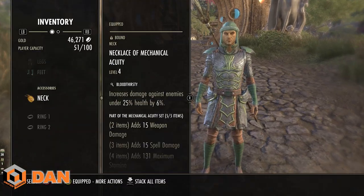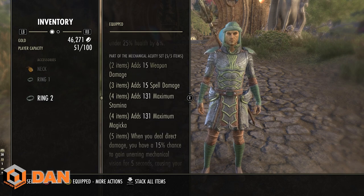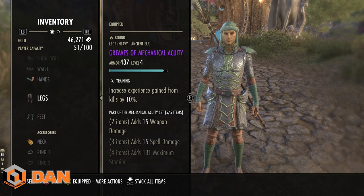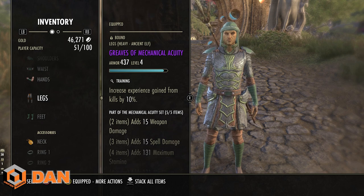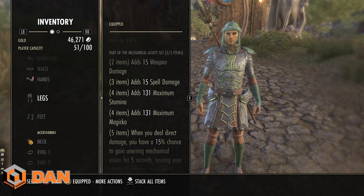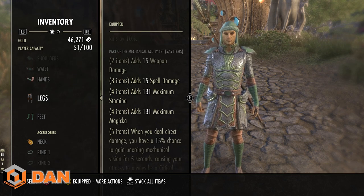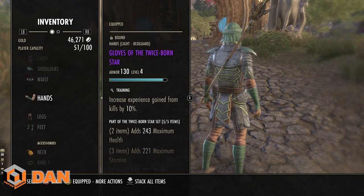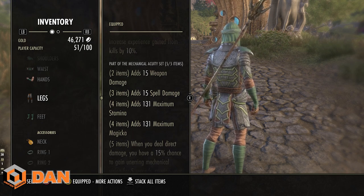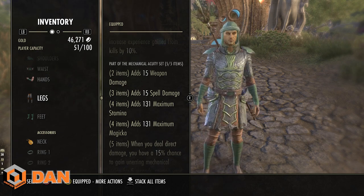Let's jump straight in and look at the gear. I'm running level 4 gear — you might ask, what am I doing? I run this because I don't have to change it. I've tested Seducer, Julianos, Anding's Rage, Shacklebreaker, and all those sets you'd normally use. The problem with those sets is that the 2, 3, 4, and 5 piece bonuses are numerical, so as you level up the armor gets weaker and weaker and provides less and less bonus damage.